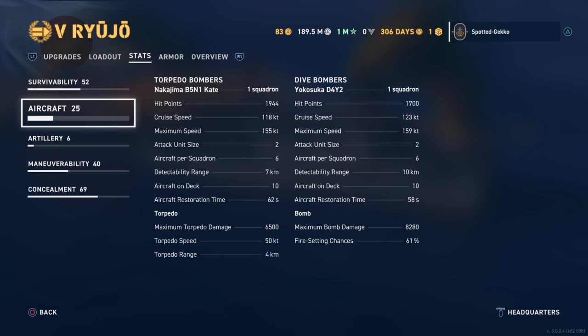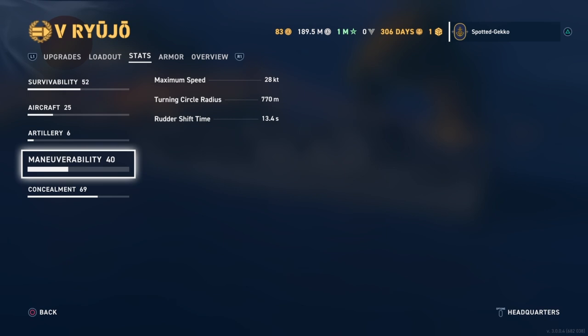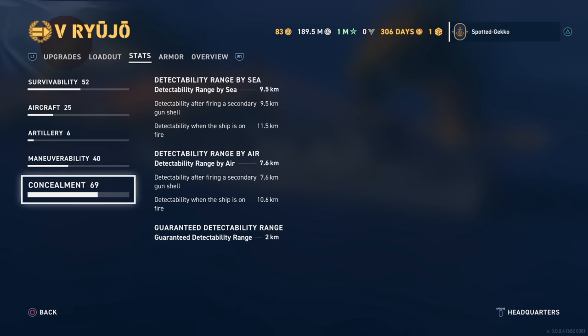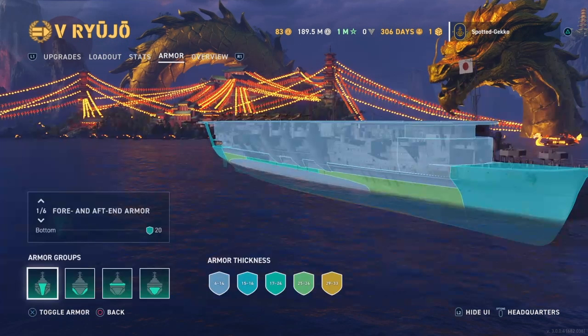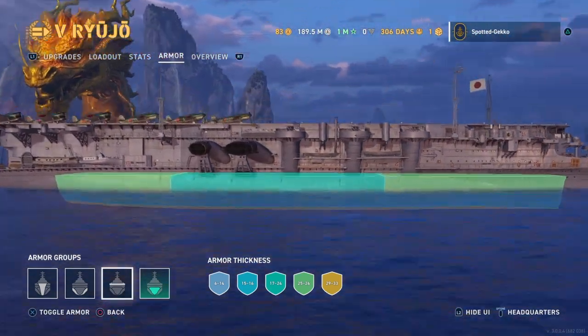The dive bombers — the D4Y2s — have a 61% chance of setting fires, beautiful. The artillery is six dual 127mm guns with about a 5-second reload, so any ship that gets close is basically dead. Maneuverability is 28 knots — bloody slow. Turn circle is better than the Ranger at 770m, rudder shift is worse at 13.4 seconds. Concealment is 9.5 and 7.6 — pretty good numbers for this carrier.